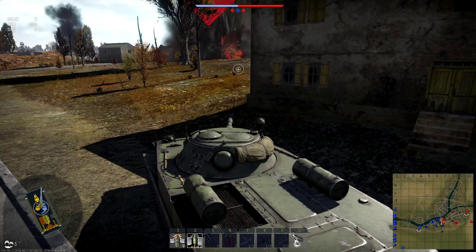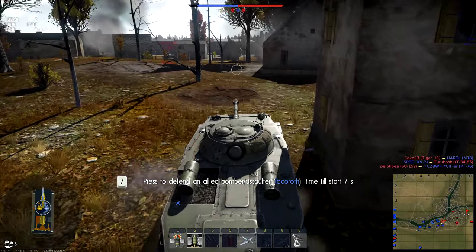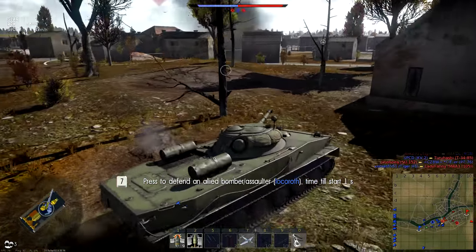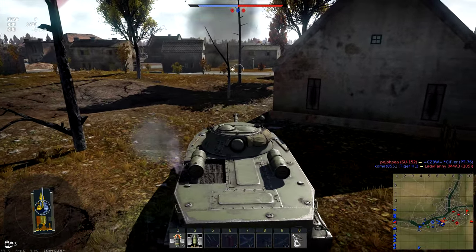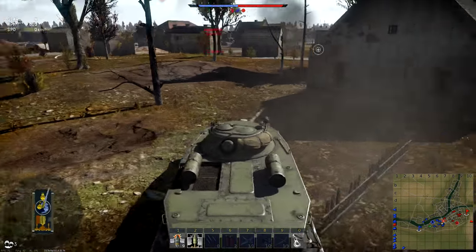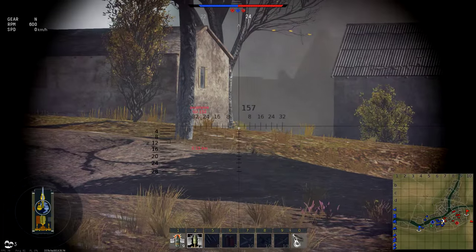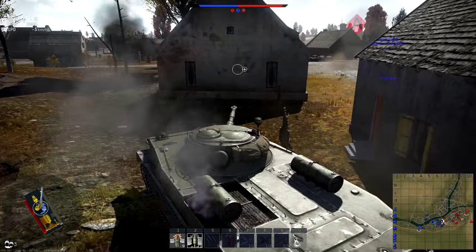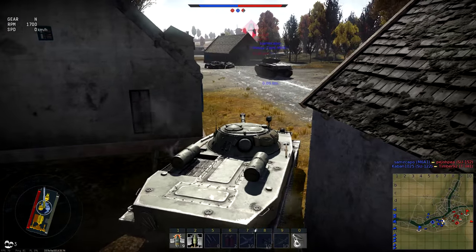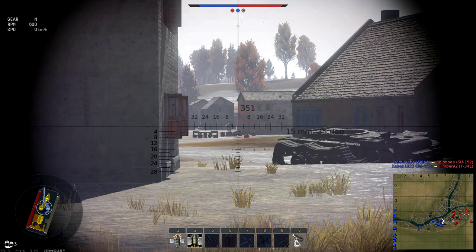Drop artillery right there. There's someone right next to this M6A1. The gun depression on this thing is typically Russian, so not very good. So if this guy peeks, we can pop him, which I really hope he does. SU-152. Someone hit us right in the tracks. This guy's about to get flanked it looks like. Panzer IV F2, come on.